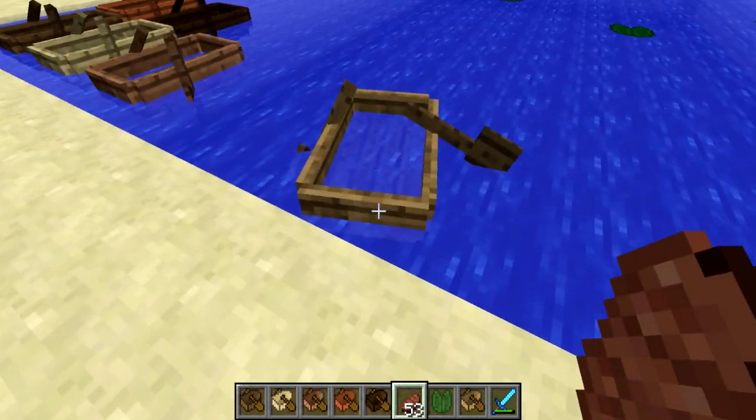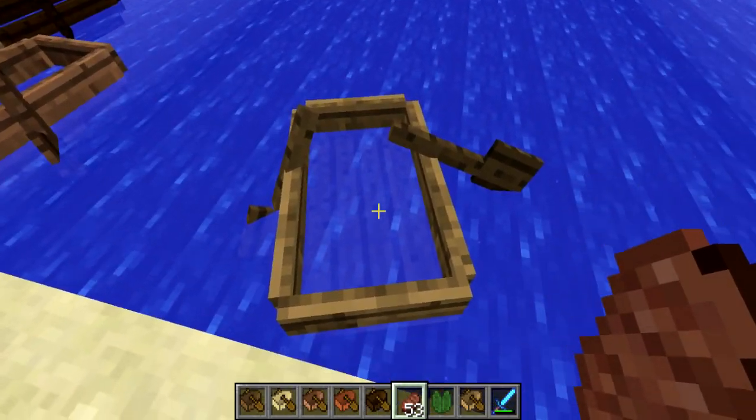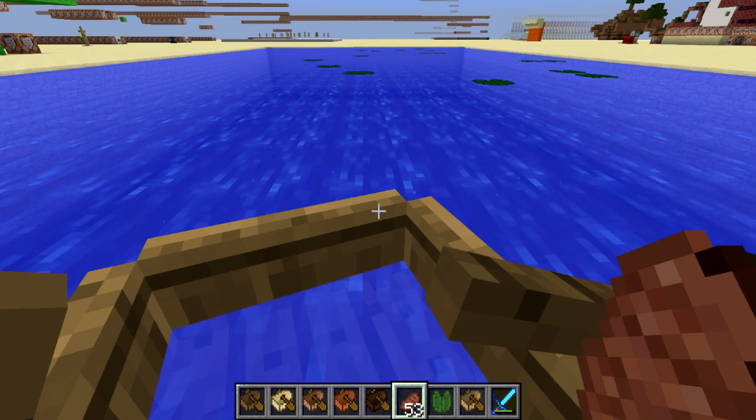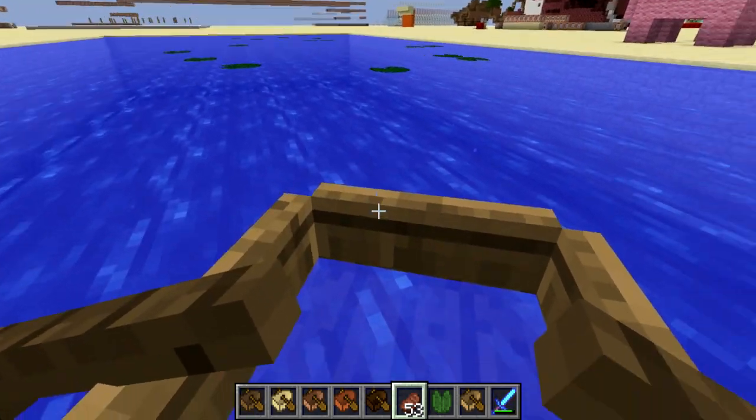Some of the changes to boats first of all — I'm a little concerned with the amount of water in this boat. Water renders above the boat even if the boat's a little bit below water. The way boats work has changed completely, and I think this is very similar to Pocket Edition.